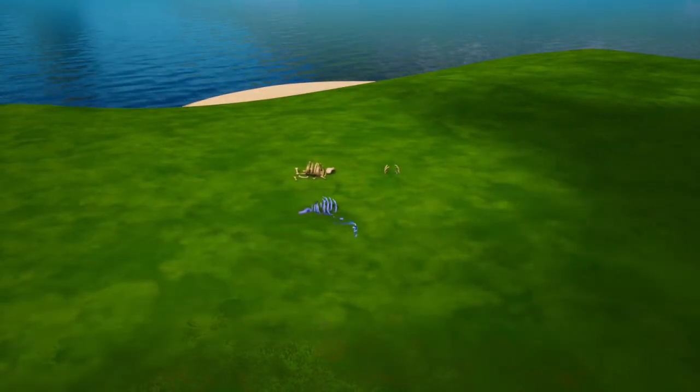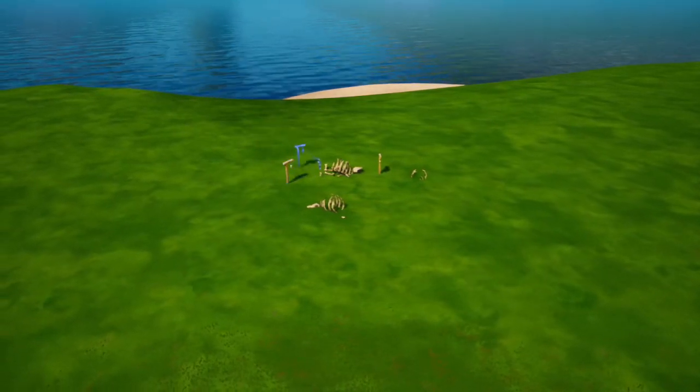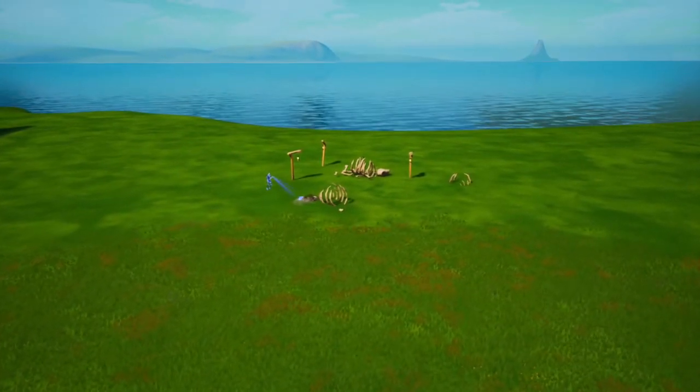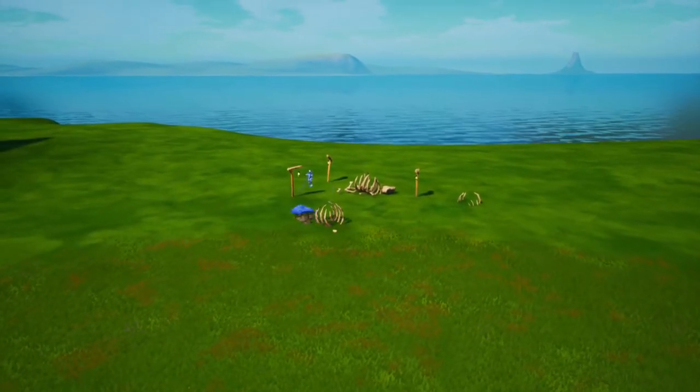Start off by putting a spooky prop around. I chose a skeleton and some lamps. I put some small rocks next to the bones. You can do this if you would like.